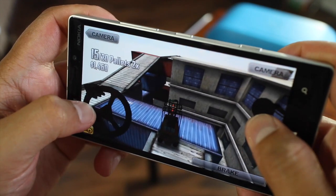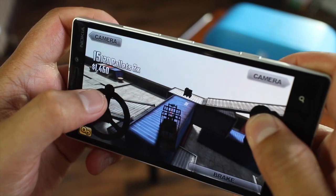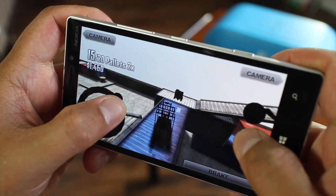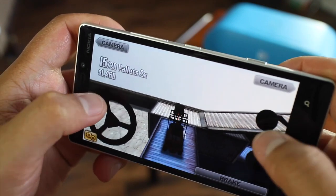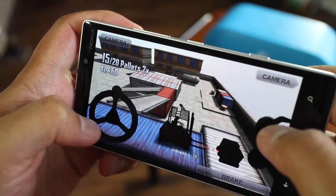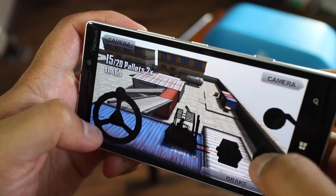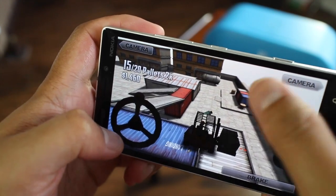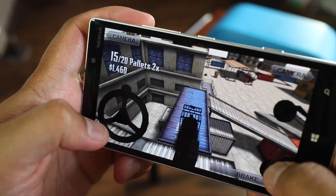The pallet is just around the corner — driving really carefully here. Just going to align myself. Looks like it's right there. I'm going to change the camera, move closer, and wait until that red line starts moving. Move forward a little bit, lift it up, and we're good to go. Let's follow that green arrow — let me lift it up first.